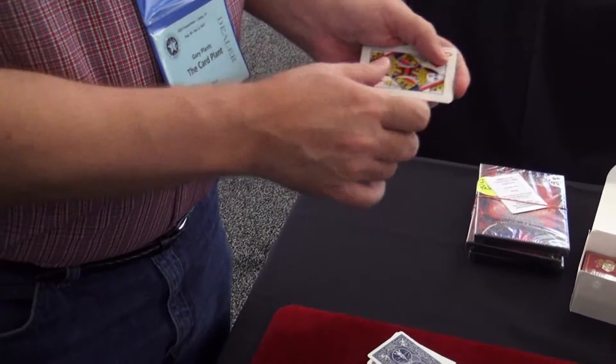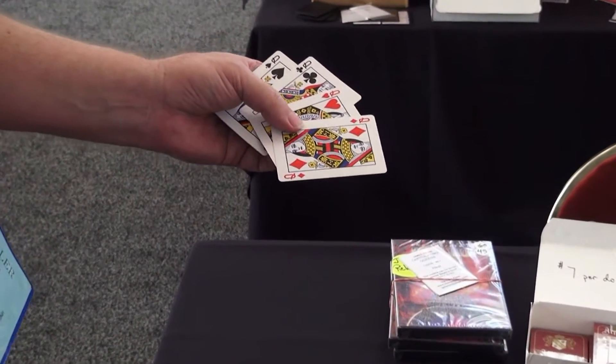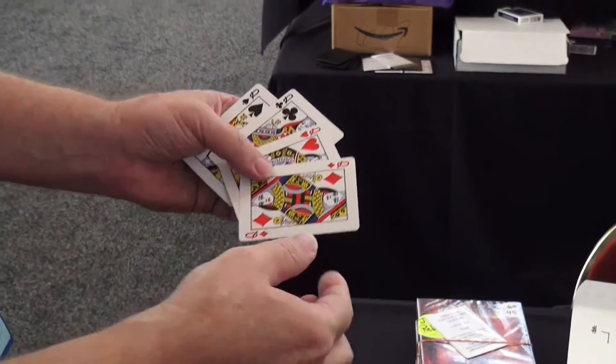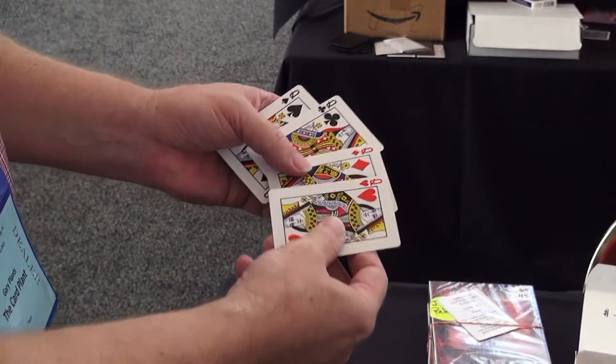Now I'll show you the faces. There's four queens. Since we have four queens, pick a number from one to four. Which one? Number three. One, two, three. So your card is the queen of hearts. You could have had the spade, the club, the diamond, but your card is the heart.